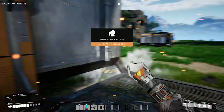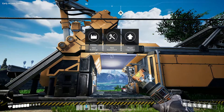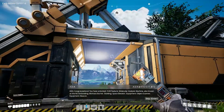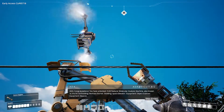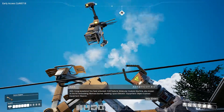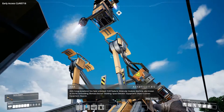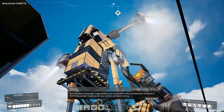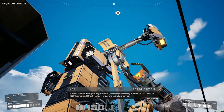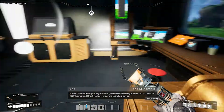Milestone unlocked! New buildings, new equipment, player upgraded. Congratulations — you have unlocked the hub feature: Molecular Analysis Machine, also known as the MAM building, Biomass Burner building, Space Elevator equipment, Object Scanner equipment, Beacon. Motivational message: congratulations, you succeeded in every provided task. On behalf of FICSIT Incorporated, I thank you for your current and future service. That's cool.